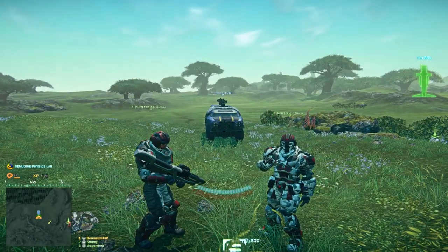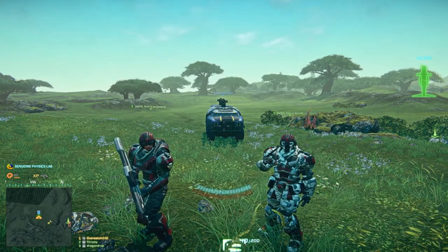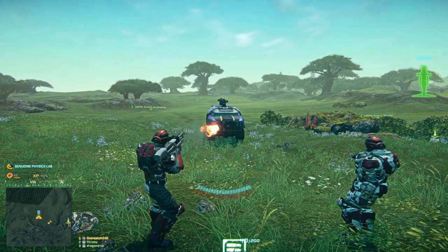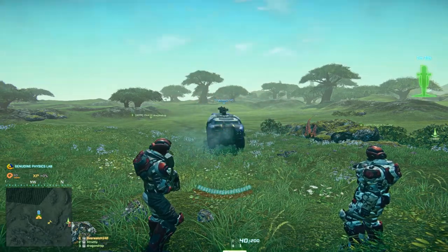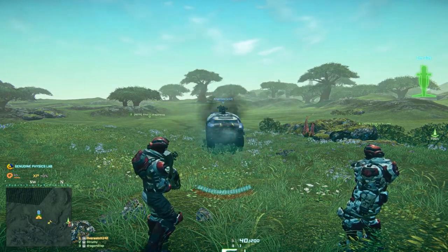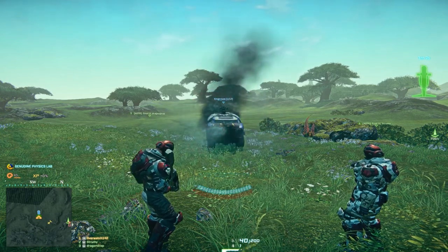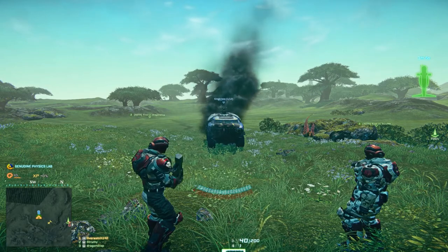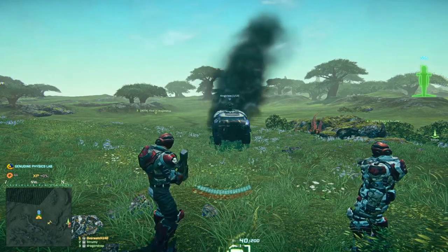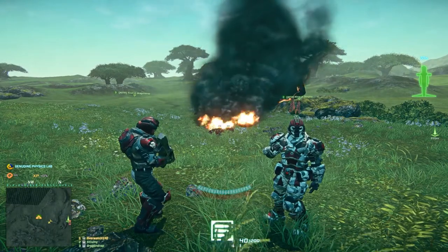Dragon Drop is now going to demonstrate the M9 SCAP launcher on the Sunderer. As you all know, the Sunderer doesn't have different armor values on the sides, so it's all the same. As you can see, it takes 5 rockets from the M9 SCAP launcher to kill a Sunderer.